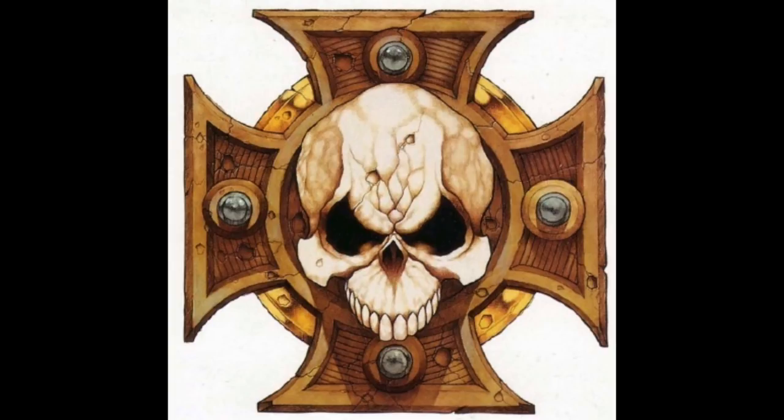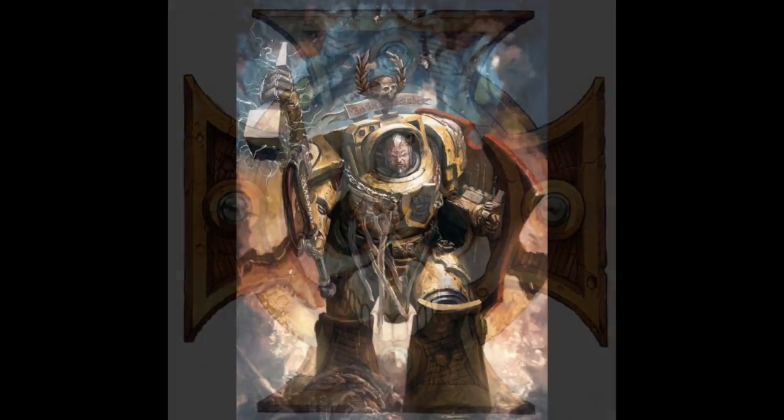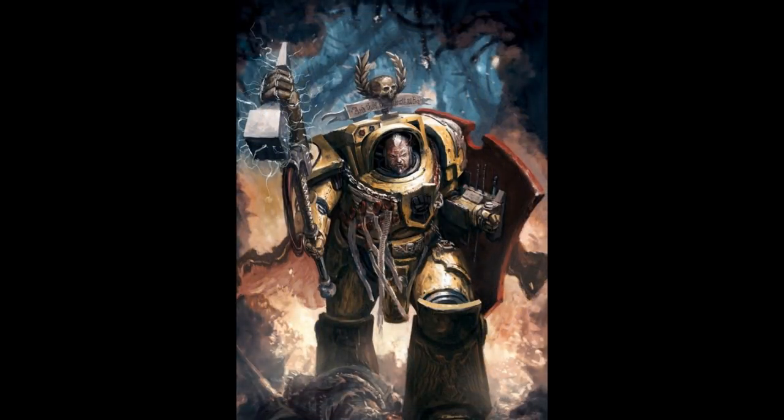Each of the chapter's ten companies is led by a captain. These leaders are second in experience only to the chapter master himself, and each is a warrior so deadly that he will rarely meet his match. Each captain is an inspirational and determined leader, able to coordinate the space marines under his command no matter what they're facing. In addition to leading space marines in battle, each captain holds titles dependent on his other responsibilities, such as Master of the Fleet, Master of Scouts, or Master of the Marches.